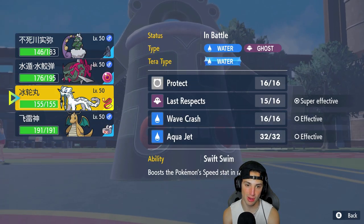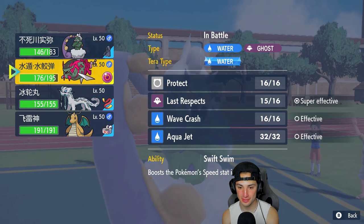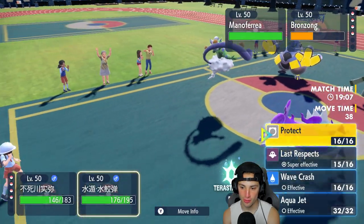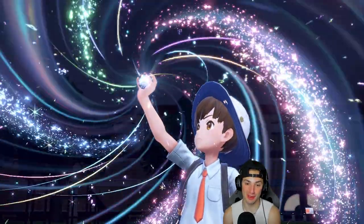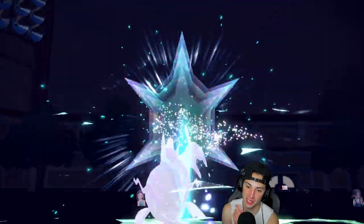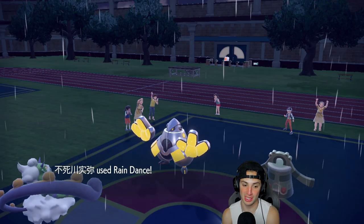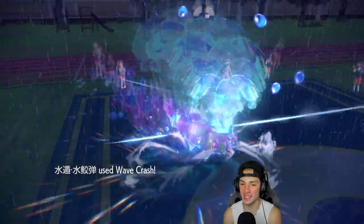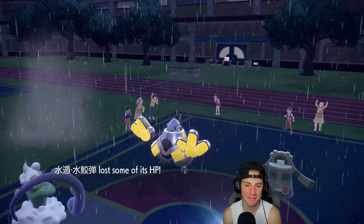I set the rain, Terastallize, and go for Wave Crash — Rain boost, STAB boost, Tera boost, Life Orb boost — massive damage on Iron Hands. If we KO an Iron Hands that'd be wild. Iron Hands barely survives with Focus Sash, then Thunder Punches and KOs Basculegion. But my Basculegion is still alive after Bronzong's Gyro Ball, so I get two more turns.